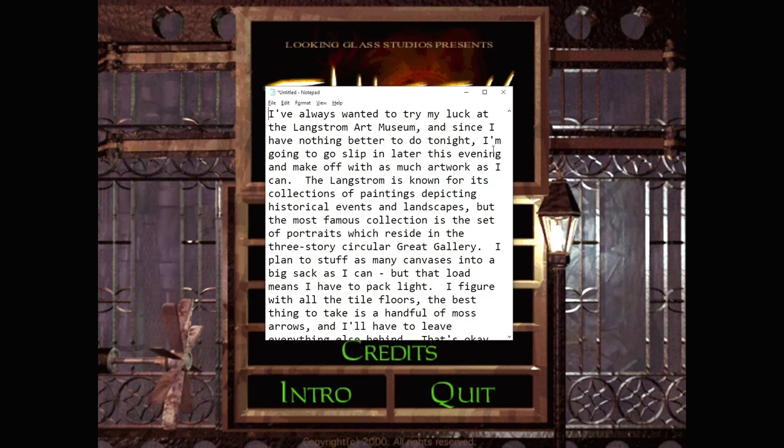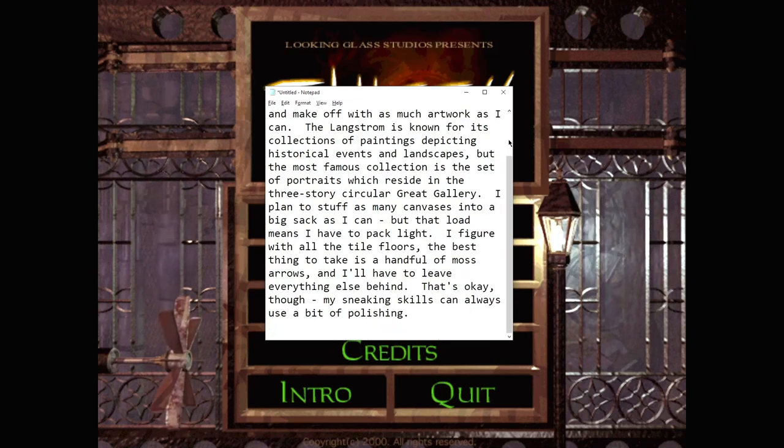I've always wanted to try my luck at the Langstrom Art Museum, and since I have nothing better to do tonight, I'm going to slip in later this evening and make off with as much artwork as I can. The Langstrom is known for its collections of paintings depicting historical events and landscapes, but the most famous collection is the set of portraits which reside in the three-story circular Great Gallery. I plan to stuff as many canvases into a big sack as I can, but that load means I have to pack light. With all the tile floors, the best thing to take is a handful of moss arrows — I'll have to leave everything else behind. That's okay though, my sneaking skills can always use a bit of polishing.